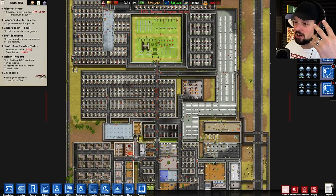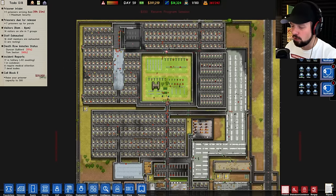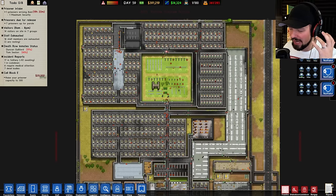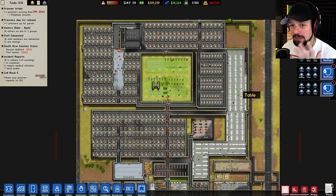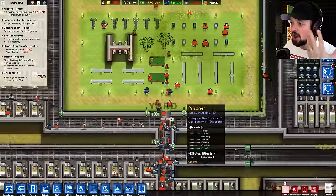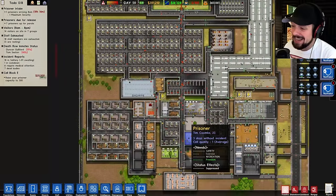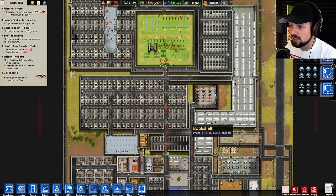Welcome, ladies and gentlemen, to Prison Architect 1.0. My name is Weasel, and in this full release of Prison Architect we're gonna get a cool new mode called escape mode. The escape mode will put you in the shoes of your very own prisoner in your prison, or any prison that you download on the Steam Workshop.